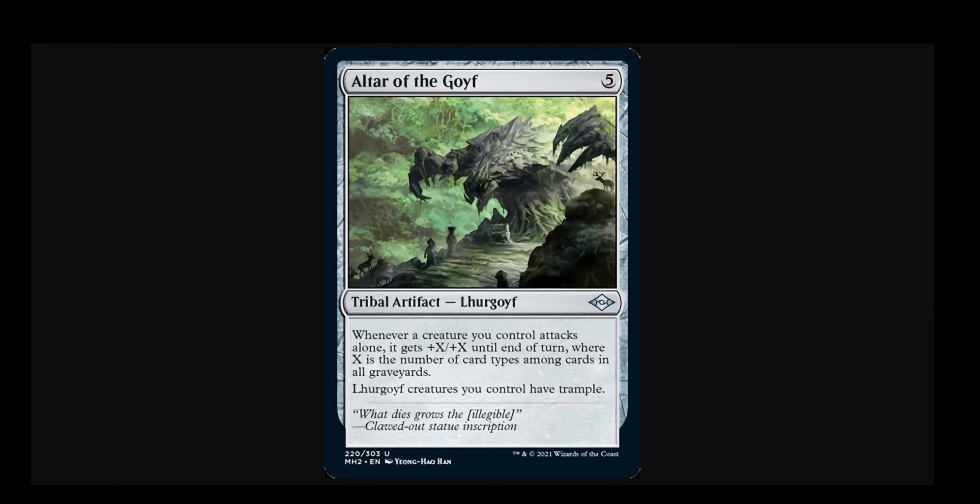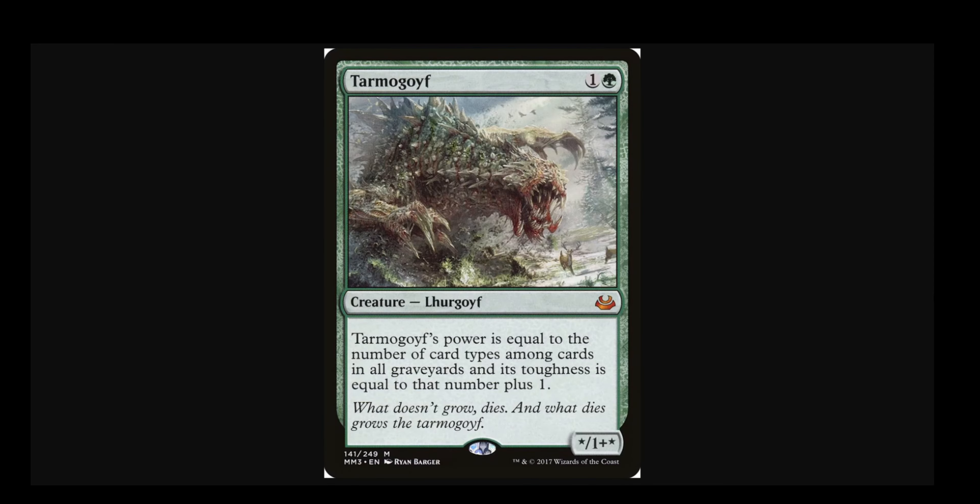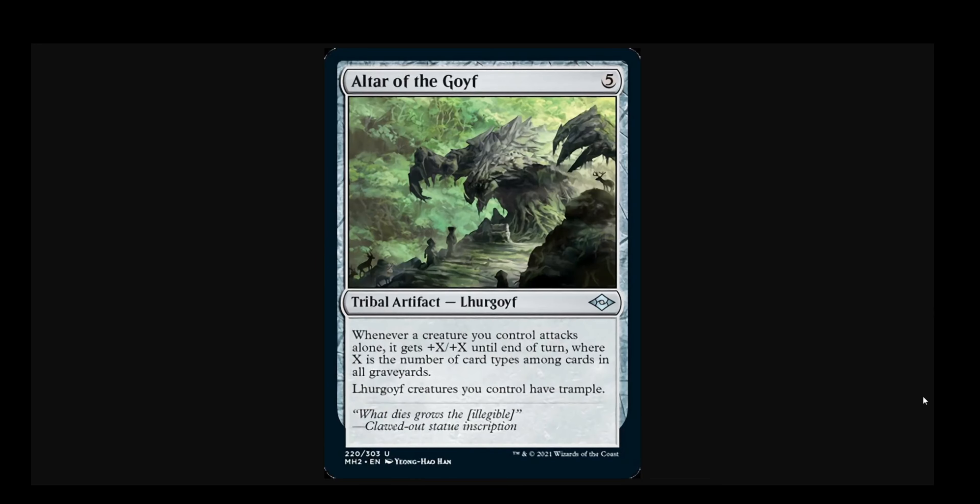Whenever a creature you control attacks alone, it gets +X/+X till end of turn, where X is the number of card types among cards in all graveyards. Lurgoyf creatures you control have trample. So if a Tarmogoyf attacks alone, Altar of the Goyf basically doubles its stat line and gives it trample. The one thing that Tarmogoyf lacks is trample — it's big enough already, it gets even bigger, it's not possible to be too big. So this is very thematic, very cool, and ultimately very synergistic.